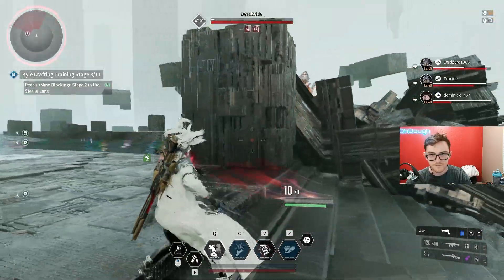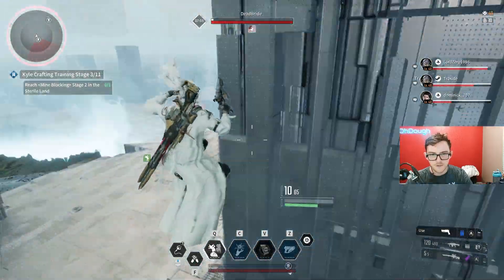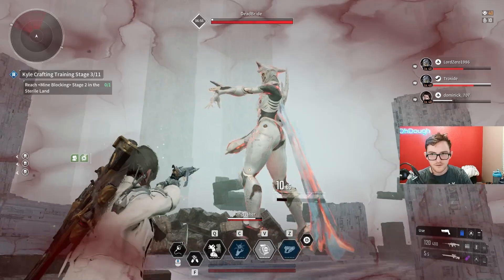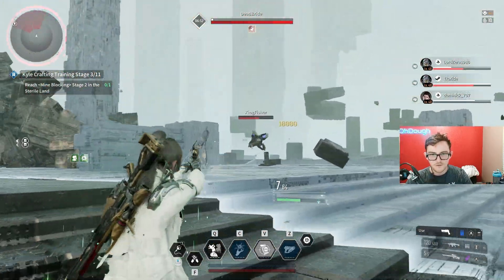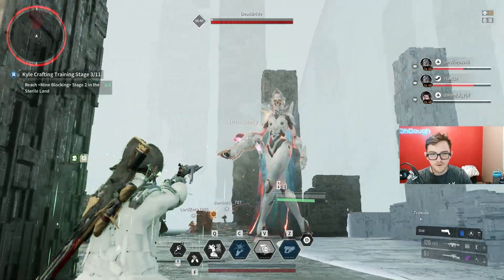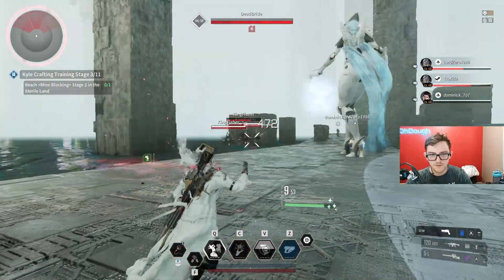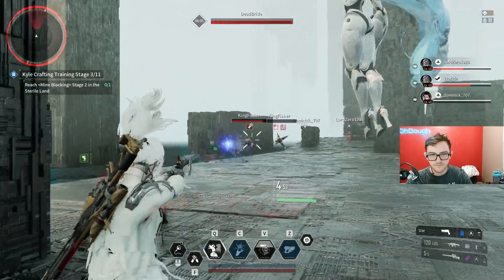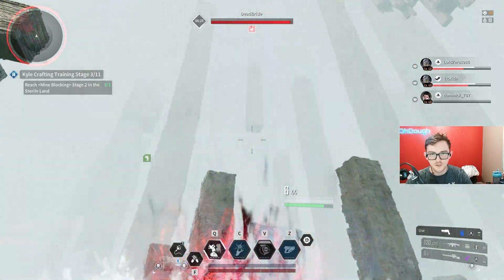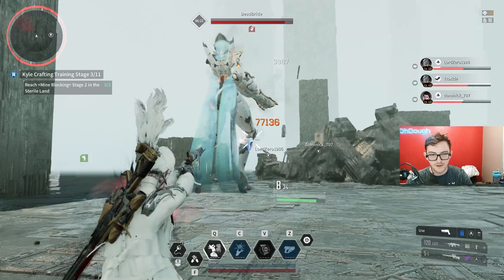She can shoot through cover — the more you know. If that hits you, you get frozen and I think it hits for max damage. You gotta grapple away. These are the pink vials. After two frost phases she de-enrages — most of the time I'm not sure if it's a damage threshold but she de-enrages. Just side-strafing will let you avoid most of her damage, but be careful because those icicles will drop and pretty much one-shot you.